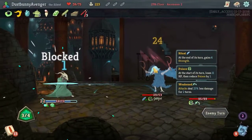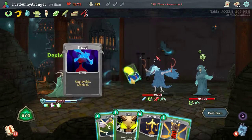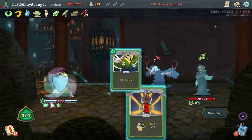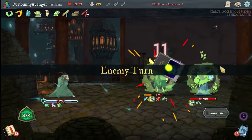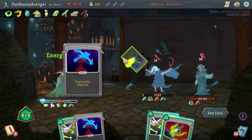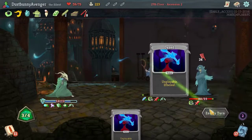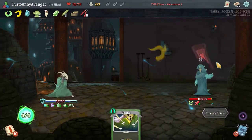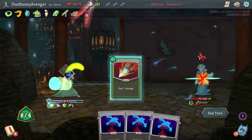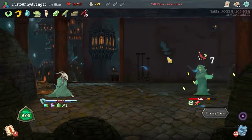Damage to you, defense, Survivor — doesn't really matter. We have the power of the gods! You're dead already — never liked you anyways. Poison Stab check, defend — all we gotta do is use three attacks. Should have used a dazed, I think I could have burned those actually.